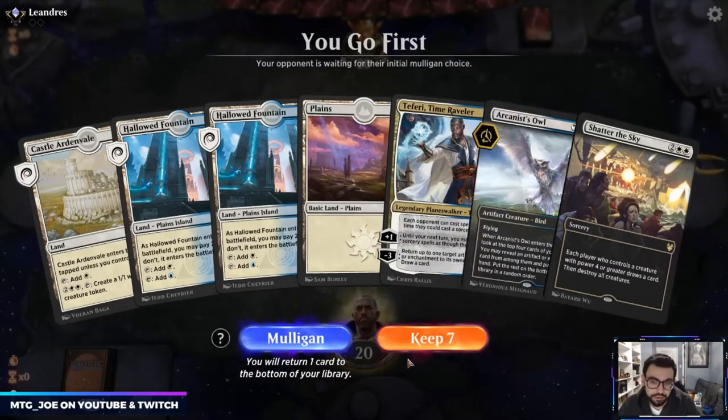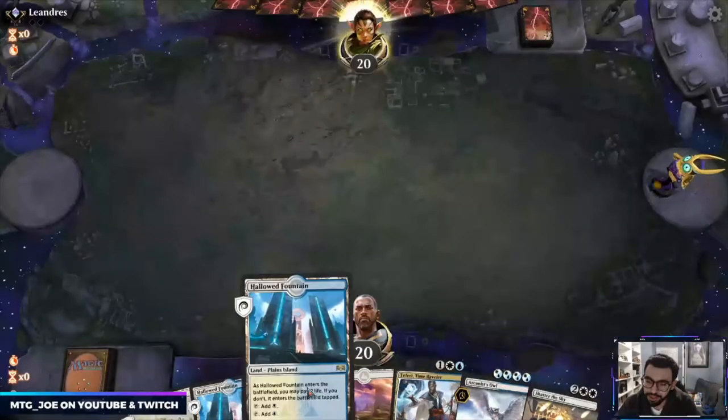They have Lightning Bolt sleeves, so they're a mono-red player. Shatter the Sky is good in this matchup, so let's keep this hand.